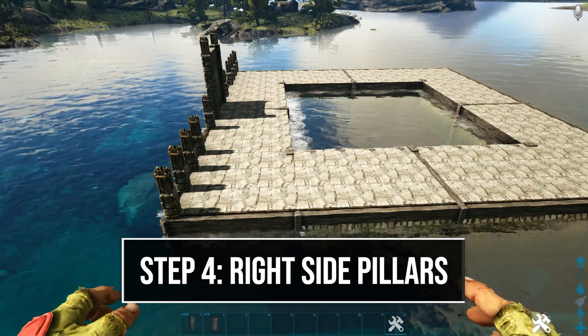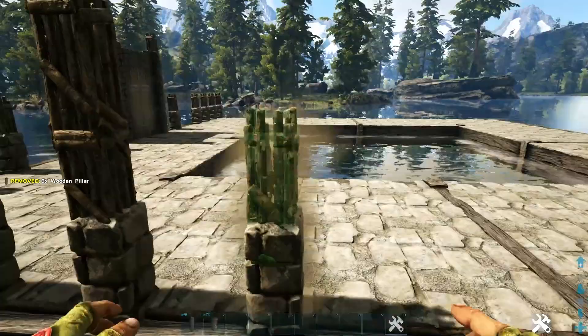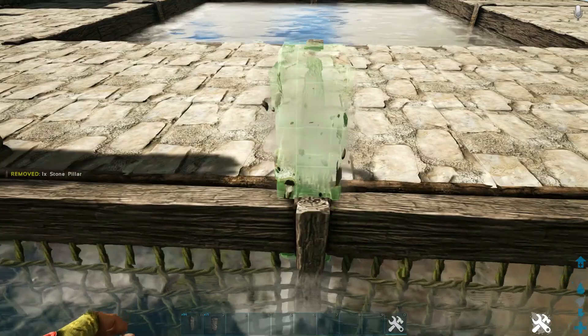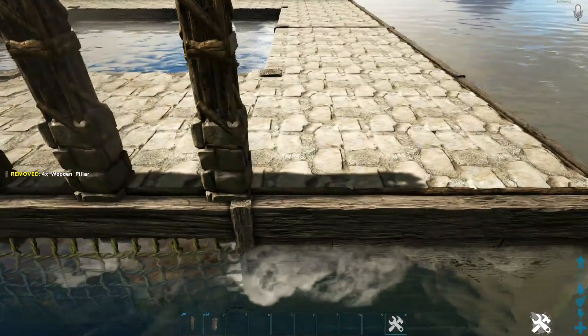Now place pillars on the outside of the right side. Start from the corner and add one stone and one wooden pillar on the next two spots. On the following spots, do one stone and two wooden pillars. Skip certain snap points as shown and repeat the pattern. On the last three snap points, go ahead and do one stone pillar and one wooden pillar. Your right side pillars should now look like this.